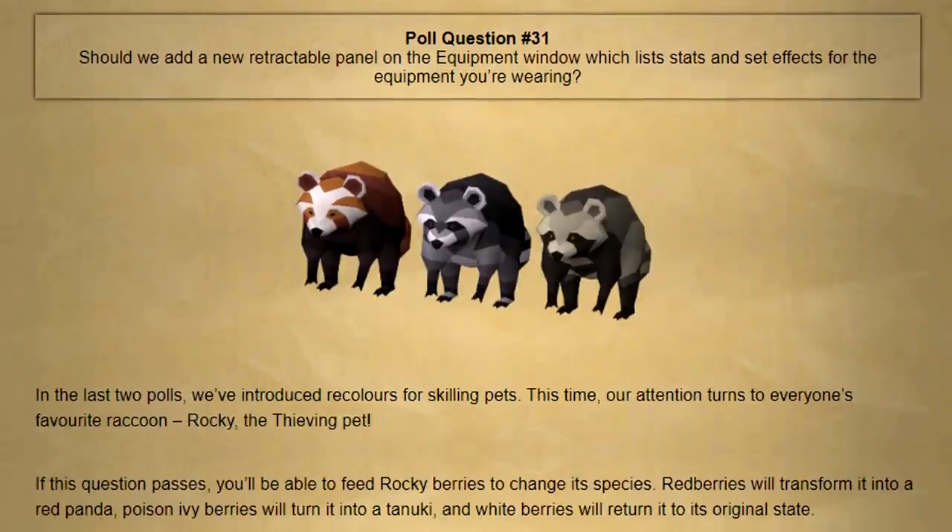The thieving pet Rocky is going to get a recolor. If this question passes you'll be able to feed Rocky berries to change its species — red berries will transform it into a red panda, Poison Ivy berries will turn it into a tanuki, and white berries will return it to its original state. I think it's kind of cool that you don't need to grind out a massive reward just to recolor it — you can just feed him some berries.